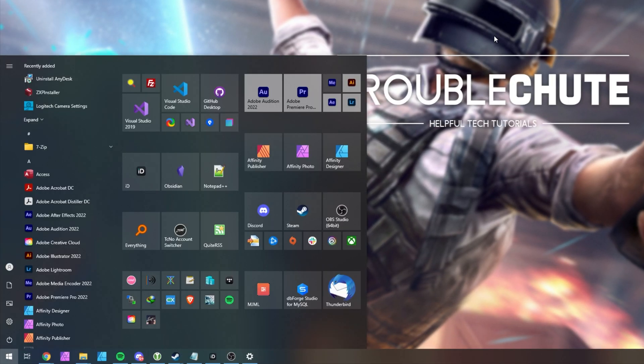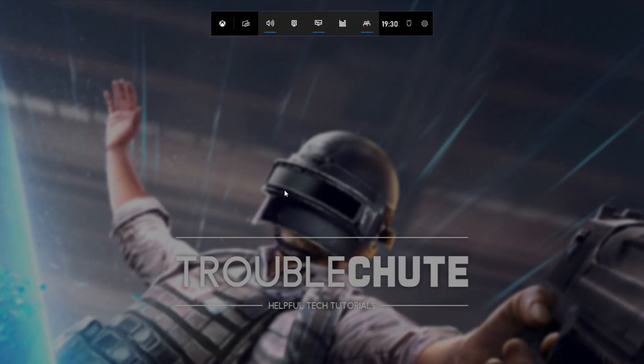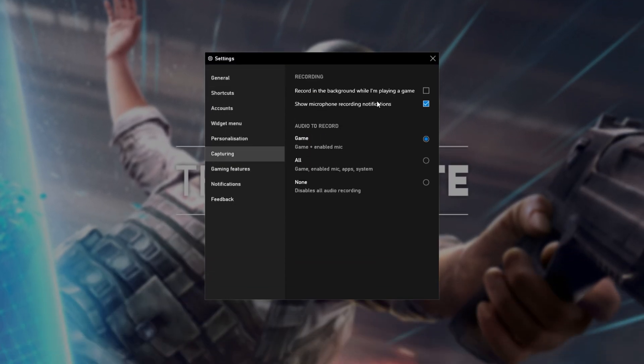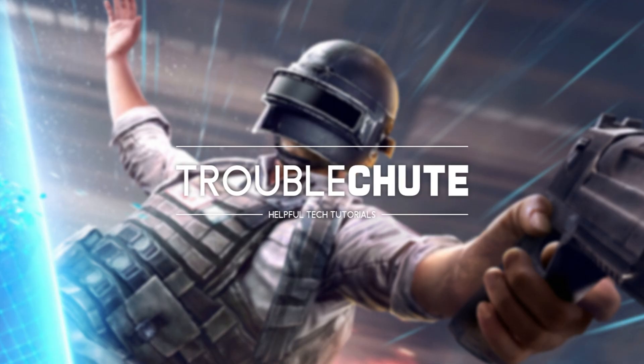To do so, hit Start and type in Xbox. We'll be opening up the Xbox Game Bar. Then at the very top, click the Settings wheel, head across to the Capturing section, and make sure that 'Record in the background while I'm playing a game' is turned off. Then you can close this window and click anywhere to close the Xbox Game Bar.